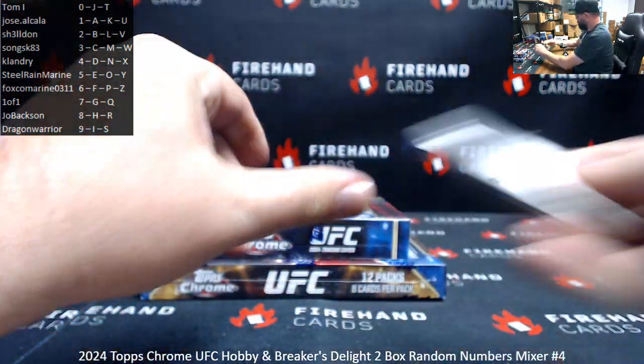Mohamed, Liddell, and Hooker, GSP. All right, first auto is Michael Chandler — appears to be a base auto, which will be using the last letter on the card number on the back. Last letter H. Letter H — Joe Baxson. Carl Van Renato, Nunez, Supergiant, Shevchenko.